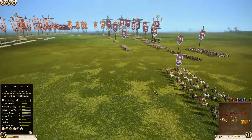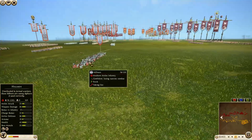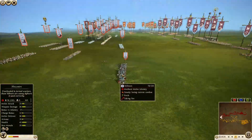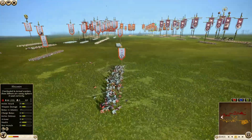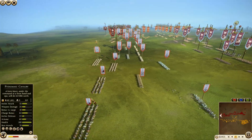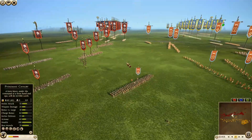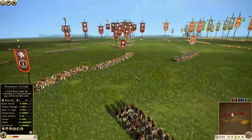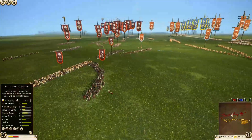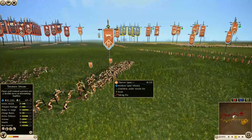A lot of Horse Skirmishers doing their job so far firing in, really chipping down this Hillmen unit pretty nicely. I don't really know why we're wasting ammo on Hillmen — they do have Javelins — but maybe because so much Cavalry is right here. Thoreo Spears taking some serious losses right now in the center, getting chopped down to 81 men.